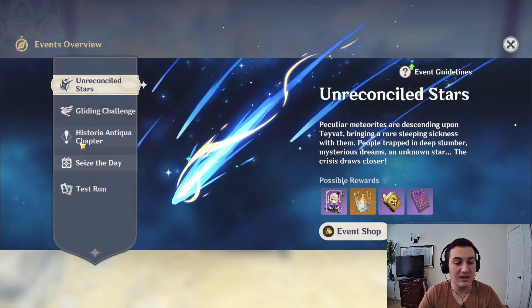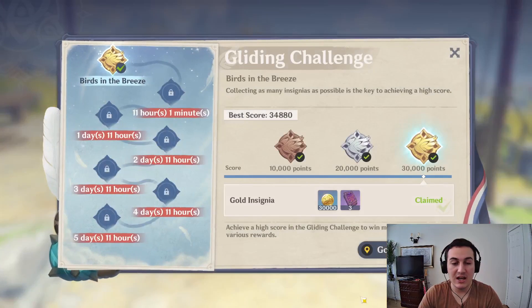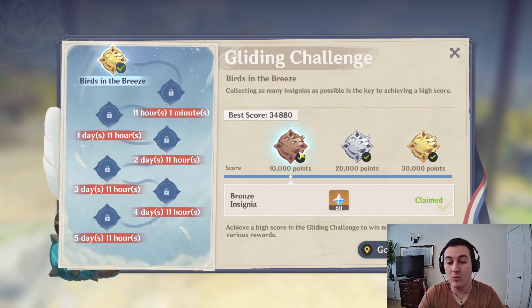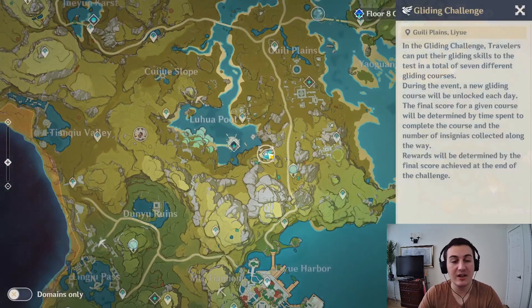You just click the event tab, click on the gliding challenge and then you can select. There are going to be different challenges unlocking every single day, and I think it's unlikely that any of these events are going to require resin because the first one didn't require resin either and it's only a one-time reward.